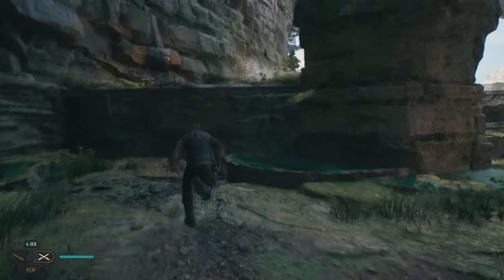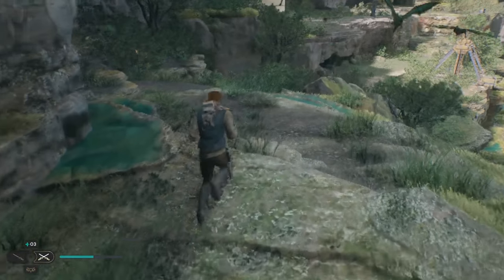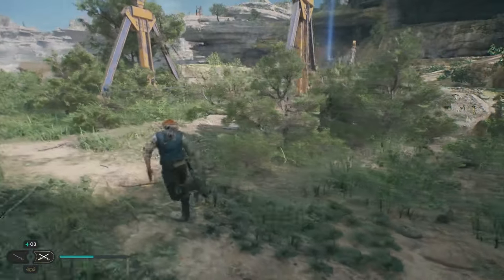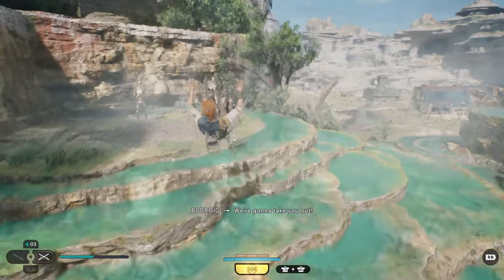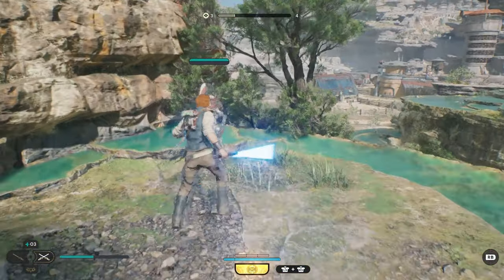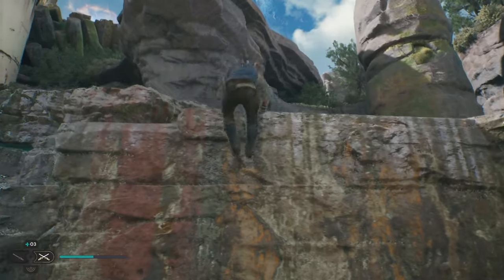Let's take a look and see what it says — we're going to keep following this path. After clearing those enemies out, let's take a look. It wants us to go up right here, which makes sense since it tried to stop us.